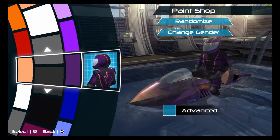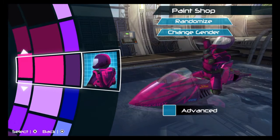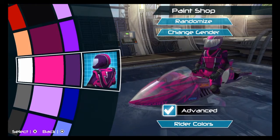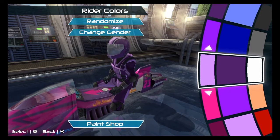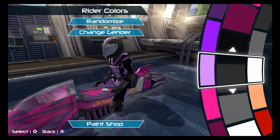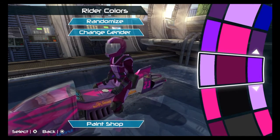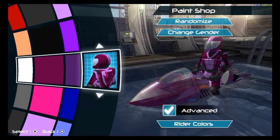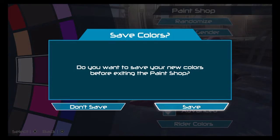There's also a customization system for the vehicle and the rider. You can change the color of your rider's suit — I'm choosing a delightful hot pink and purple color scheme, because if you're going to be in the water, make sure you can be seen. There's even an advanced color scheme change where you can customize the decals on the costume. It's a color wheel that works, and it's really nice to have.